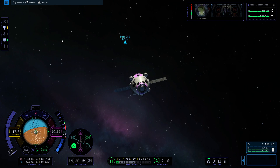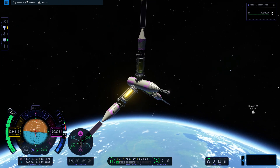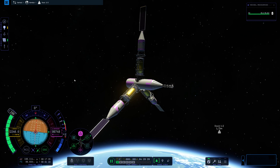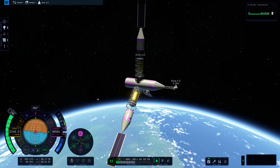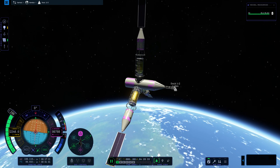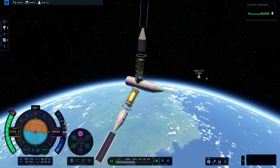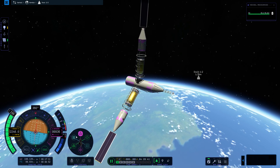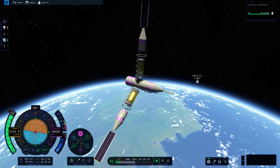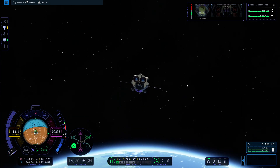We are close enough to switch targets now. This is our station that we are docking to. You'll see I keep my station pointed normal. When you are docking to stations, always - until you get really advanced - keep your station docking ports either normal or anti-normal. The reason is that it is really easy to then align your incoming craft to the opposite. If my docking port on the station is pointed normal, all I have to do is align my craft so it is anti-normal and the docking ports will automatically be aligned.